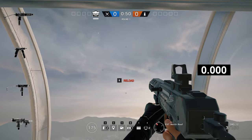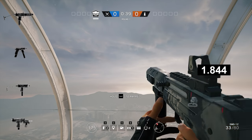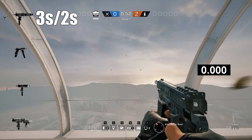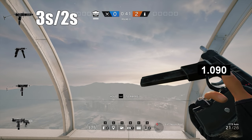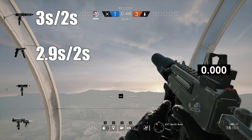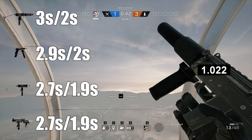Reload times are not listed in-game — and wouldn't it be great if they were? But until then, my tests show the SMG-12 clocked in the slowest with a reload from empty of 3 seconds and a tactical reload of 2 seconds. After that, we have the C-75 Auto at 2.9 seconds and 2 seconds, and topping the list at 2.7 seconds and 1.9 seconds are both the SMG-11 and the Bearing 9.